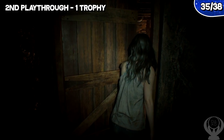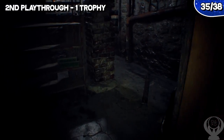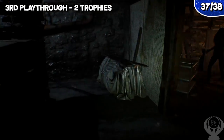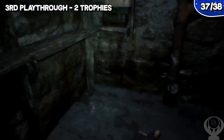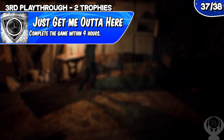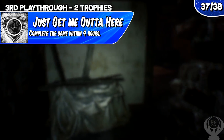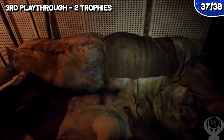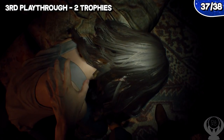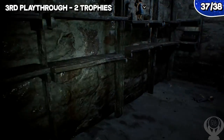The second playthrough should take you around 10 more hours to complete. By this point you should have everything collected, all various trophies done, and all the difficult stuff out of the way. Now that you've completed the madhouse difficulty, you have access to unlimited ammo. For this playthrough you'll need to go for the speedrun trophy 'Just Get Me Out of Here' on the easiest difficulty. Even though this trophy is for beating the game in four hours, with two prior playthroughs under your belt you should know the game inside and out and be able to complete it in around two to three hours. Only fight enemies when you need to — pass everything you can.